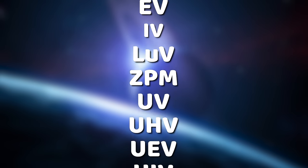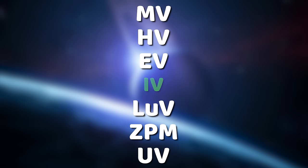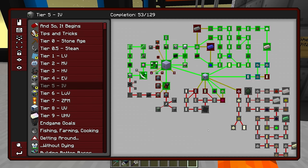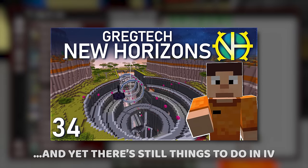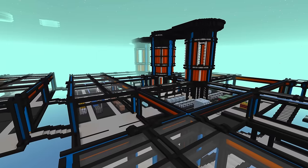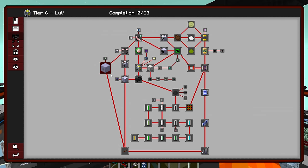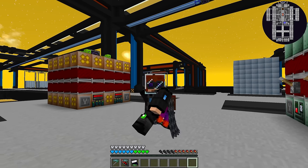We're now at the point in the game where we should progress into a new tier. Currently we're in IV, the 5th tier, and we have been in IV for approximately 40 episodes. It's been a very lengthy stretch — not only because of its numerous challenges, but also because of the personal goals and moving base from the overworld into the void. But LUV, the next chapter we're moving into, has many of its own challenges, and overcoming these will reward us with many new and improved machines and gadgets.